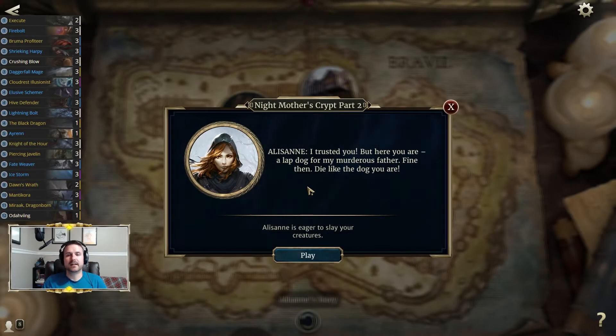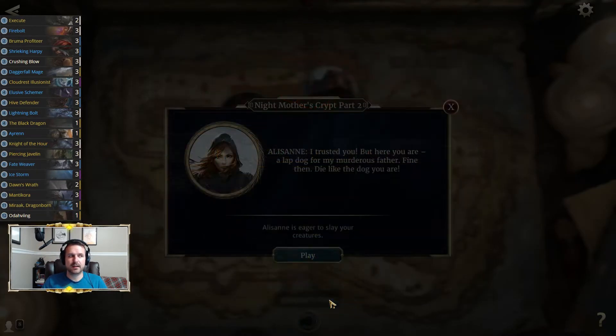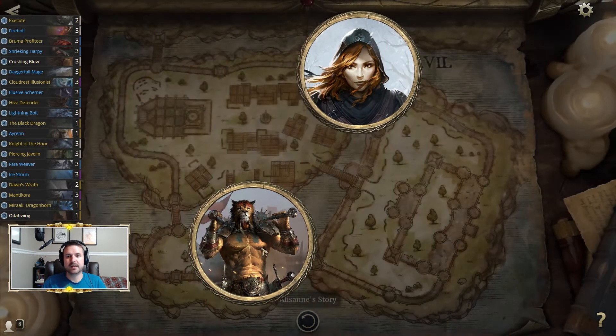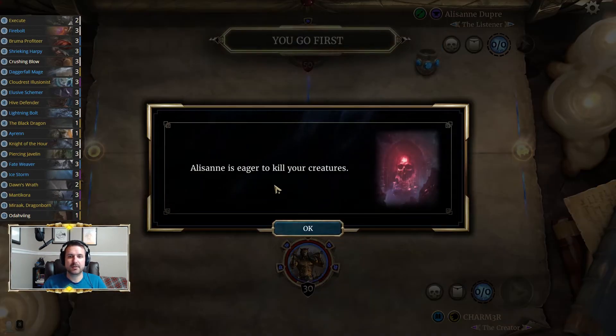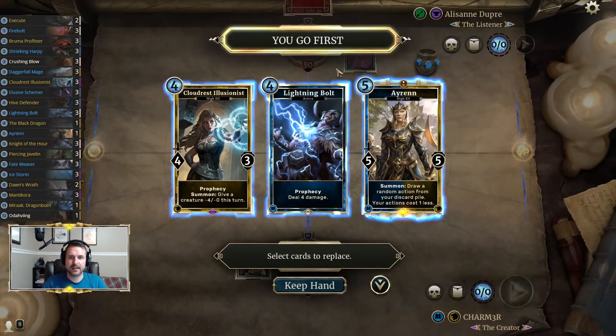For this video we are taking on the Night Mother's Crypt Part 2. This is a continuation of the 'Kill Alasan' path, so if you chose to kill Alasan in Part 1 and fought against Garnag, this would be your encounter for Part 2. We're playing a control mage list, largely because the opponent plays a lot of cheap creatures. The opponent also starts at 50 health, and Alasan is eager to kill your creatures because she uses creatures that have Slay and begins play with a Brotherhood Sanctuary.